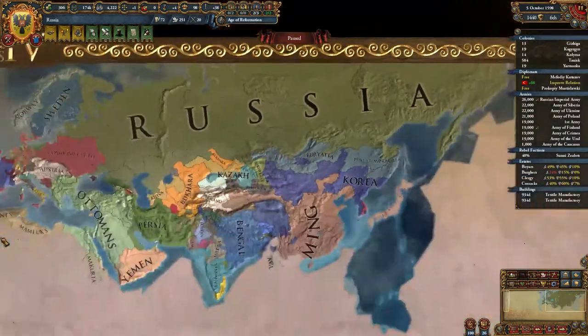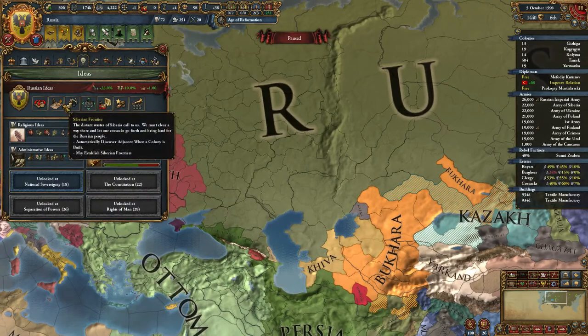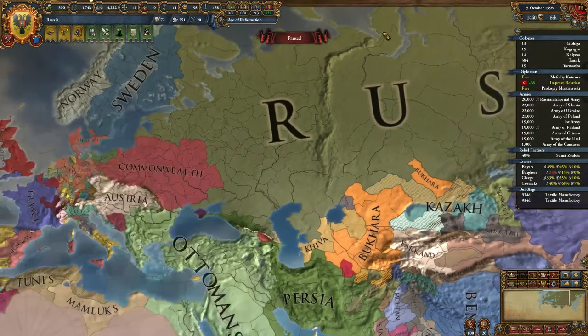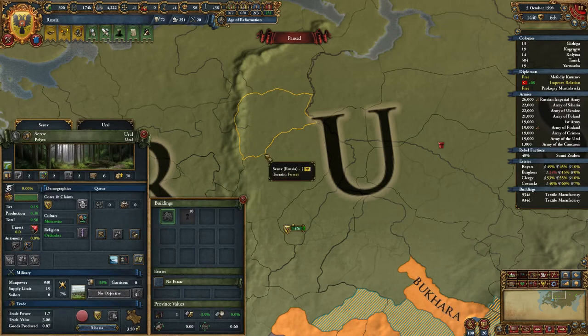The first major priority is to form Russia. I did it as Muscovy into Russia. All you have to do is get to Russia and have at least the second Russian idea unlocked — Siberian Frontier. Then for 20 diplomatic power you can establish a Siberian Frontier, which will automatically colonize without the need of a colonist. It goes between 5 and 15 settlers a month into it.